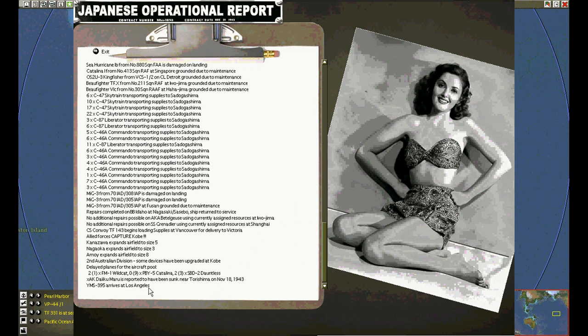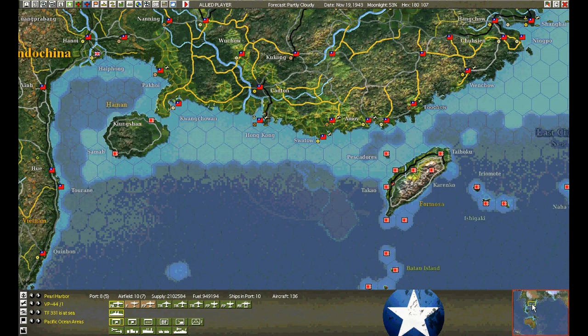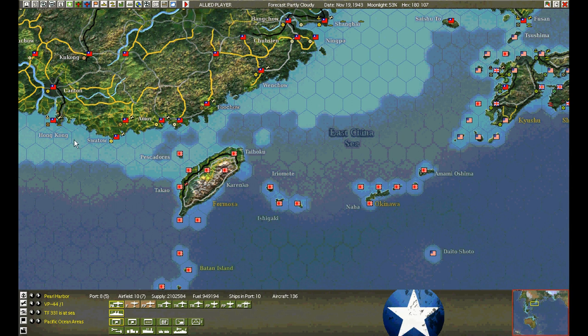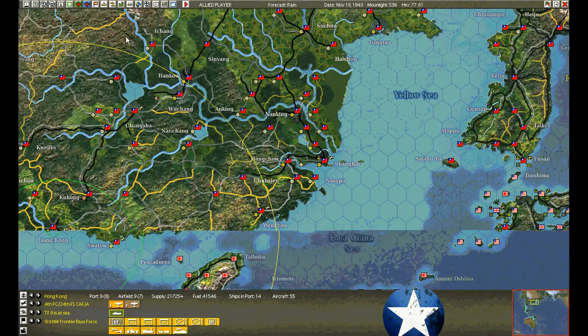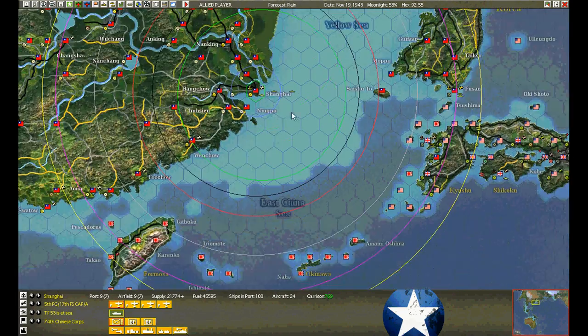One reinforcement arrives at Los Angeles, and the 2nd Australian Division upgrades. Submarines heading back to Hong Kong — they're all in from the gauntlet. You had a nice war, sit out the rest of it. Shanghai — submarines are all in, or most of them. A couple of stragglers.